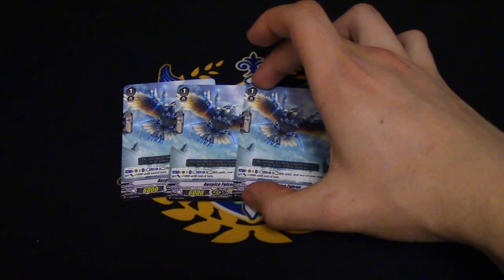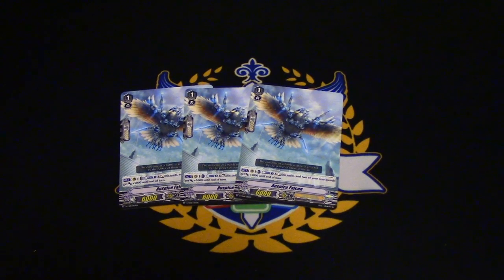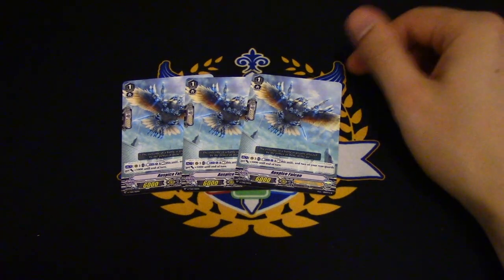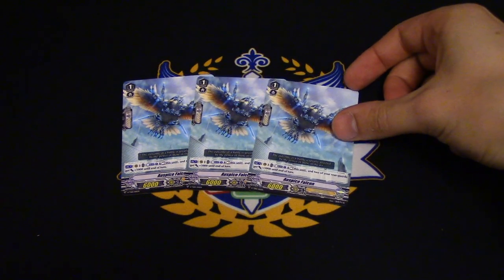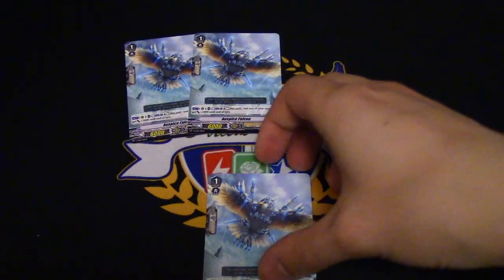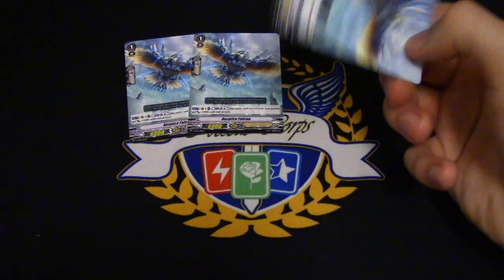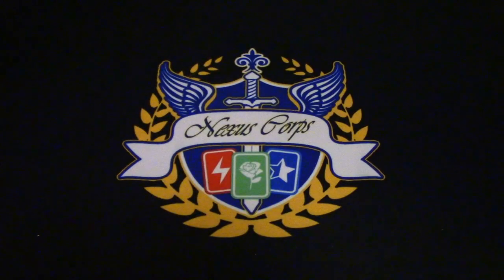We have three copies of Auspice Falcon. This card's actually not terrible, but 6k grade ones are not that great, considering most of the other grade one 8k units have really great effects and this one isn't really warranted. Its skill is: act, rest it, counterblast one, and rest it — so it gives your rear guards 5k. This is kind of cool if you throw it behind the vanguard circle; during your turn, act, you can rest it, give two things 5k. If you have a force marker in your vanguard circle, you don't need to worry about the boost. Pretty decent card considering it's for a trial deck — replaceable but not terrible.